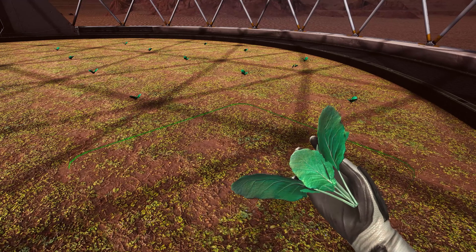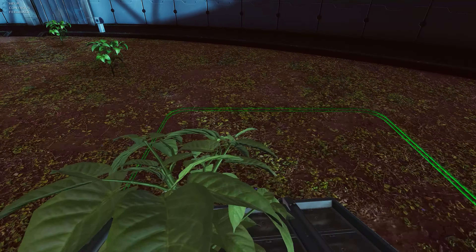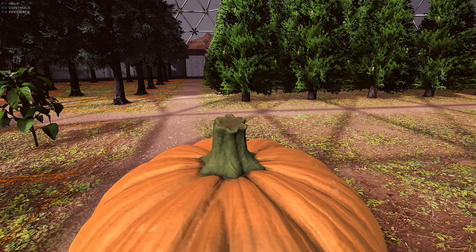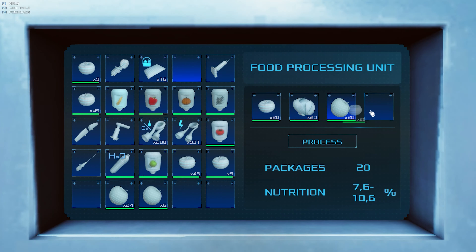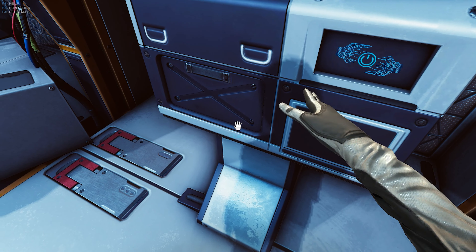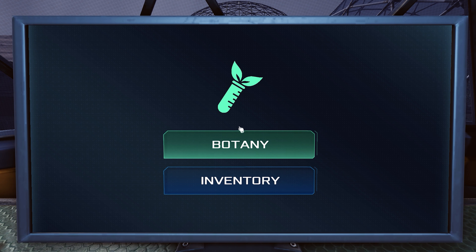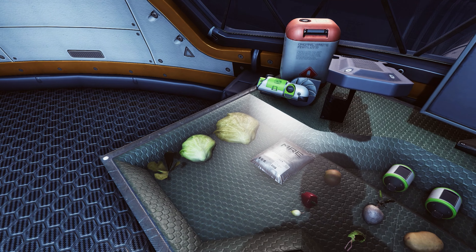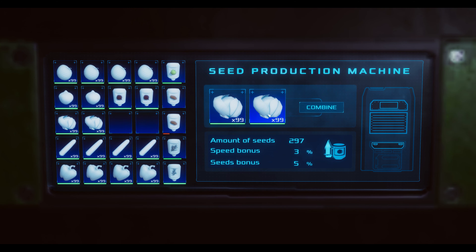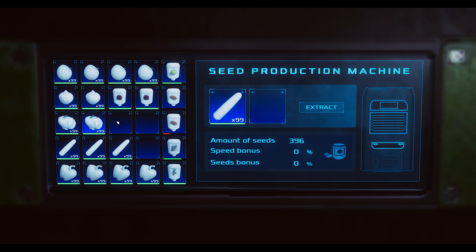Plants can be transplanted between stages manually or using a plant crate tool. With proper care, plants will eventually produce fruit, which can then be processed into more nutritious dishes with the use of a food processing unit. To prevent spoilage, it's best to store the produce in a refrigerator. You can also achieve increased fruit production by genetic modification. Choose the most genetically developed strain to achieve faster growth and better nutritional value.